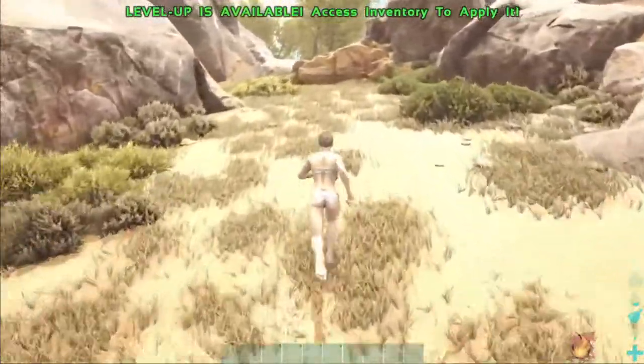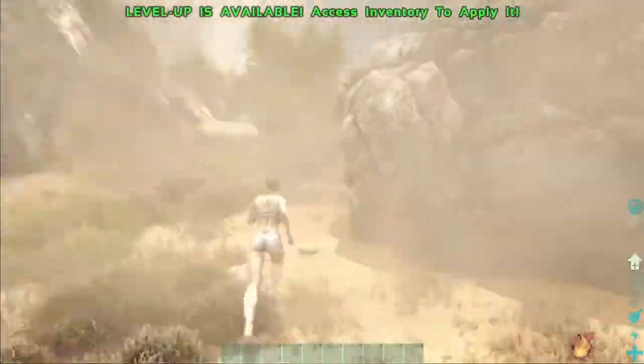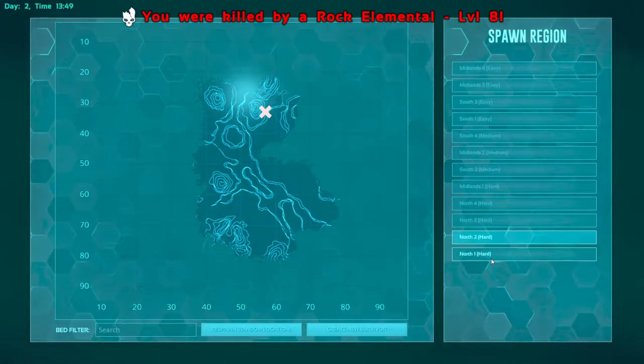Rocks out of place like that - I don't think that's a real rock. That might be a Rock Elemental. Oh shoot, yeah it is! Needed to go look for science. Okay, the last but not least is North 1 hard.